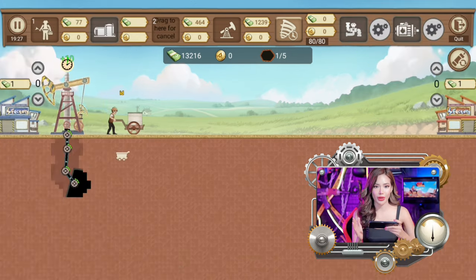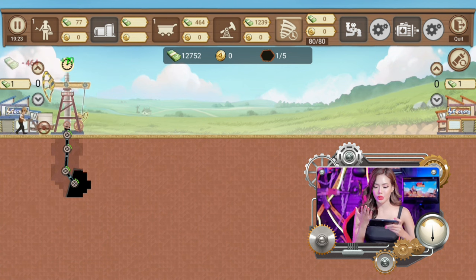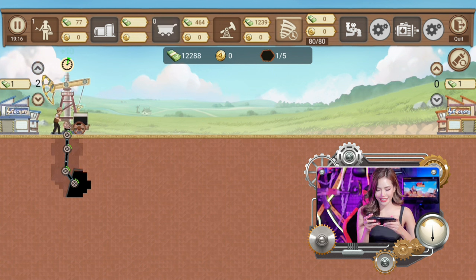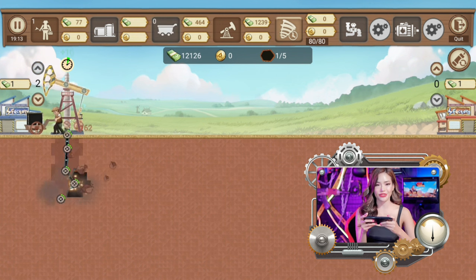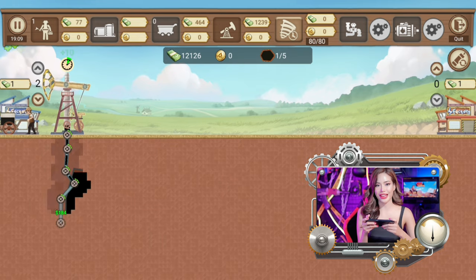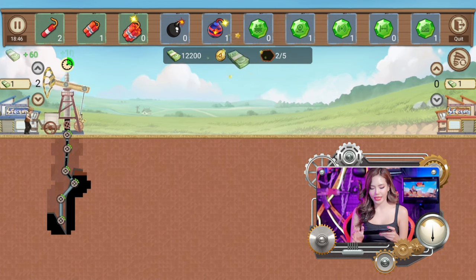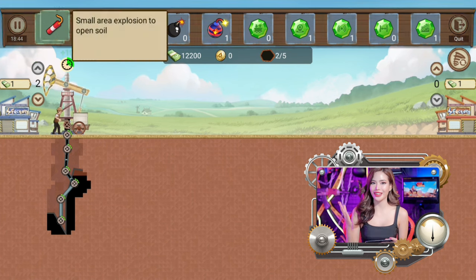Now we're going to pump the oil. It's time to place our workers to transport the oil to our factory. He's filling it up and finally bringing it back to our factory. Once it reaches the factory, we're going to start earning. By the way, you can also use some items like bombs and dynamites, which I'll show you later on in the game.